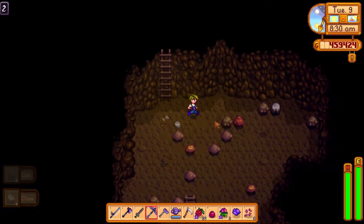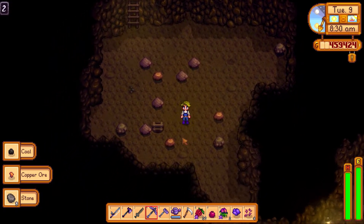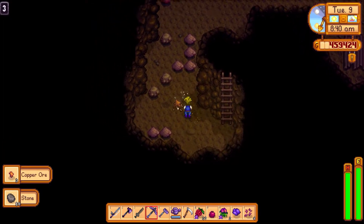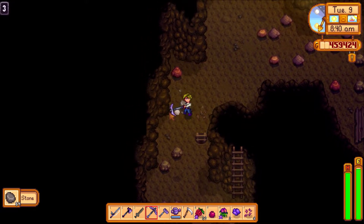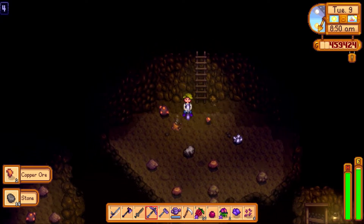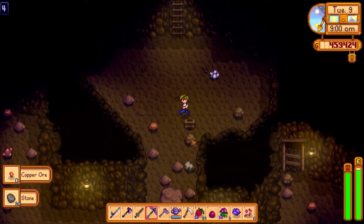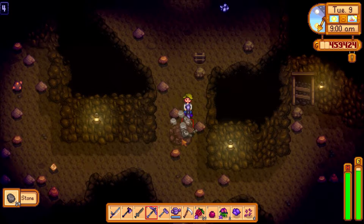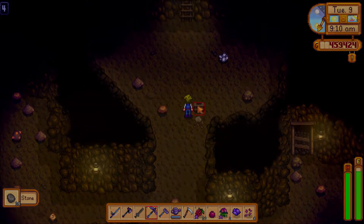We'll break all the gray rocks we can, and any other rocks if we choose to. The gray ones give us stone every time. We're getting really lucky with these ladders. We need quite a lot of stone — we do need a thousand, which is quite a lot.